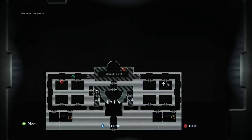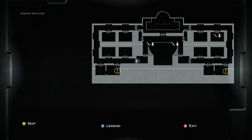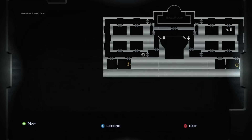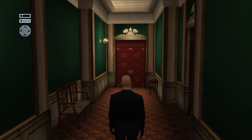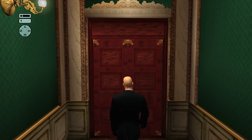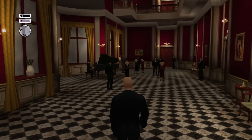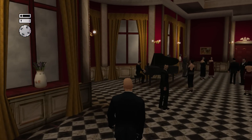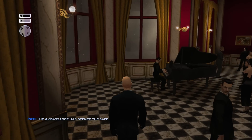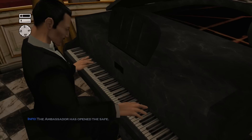When they meet up, we can follow them and take out the Spetsnaz, since he's an enemy faction, and get into the safe without having to hurt the ambassador. The rooms marked on the map are the safe rooms — there are four total. If you have anesthesia, you could go right to the ambassador when he's opening the safe, knock him out, and get the contents. But since we've got none of those tools, we're going to have to do it the old-fashioned way.